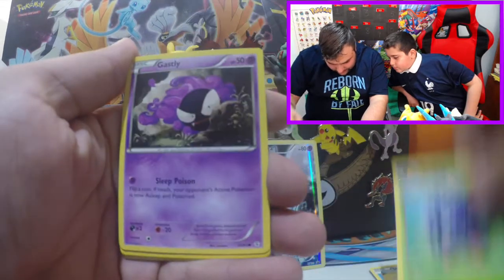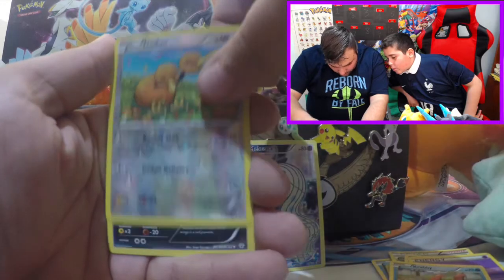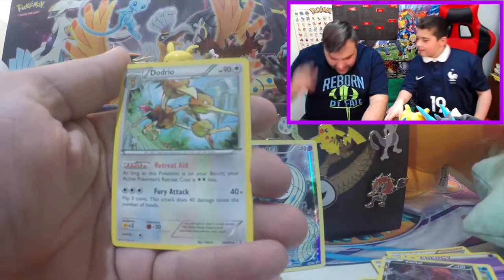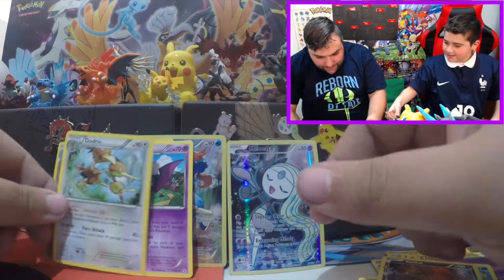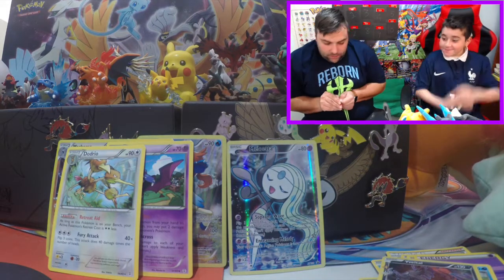Olympia. Tangela. Gastly. Psychic Energy. Krabby. Doduo. The Rare card is a Yveltal Hollow. And the Rare behind that is a Dodrio with Retreat Aid ability — number four in two packs. This is going great, this is going fantastic!